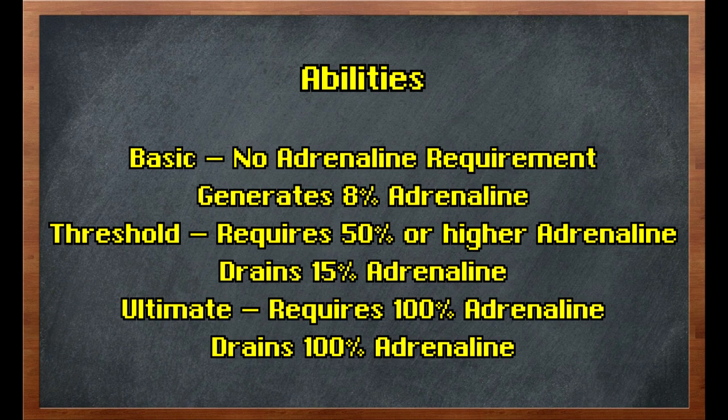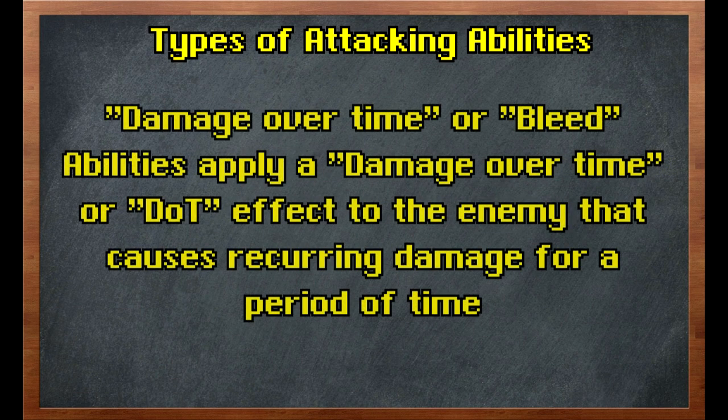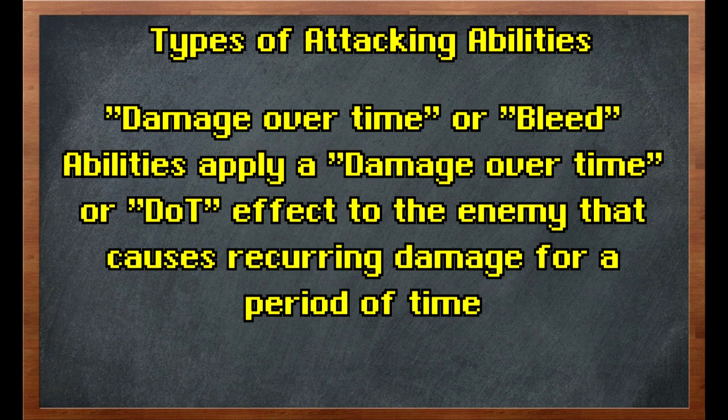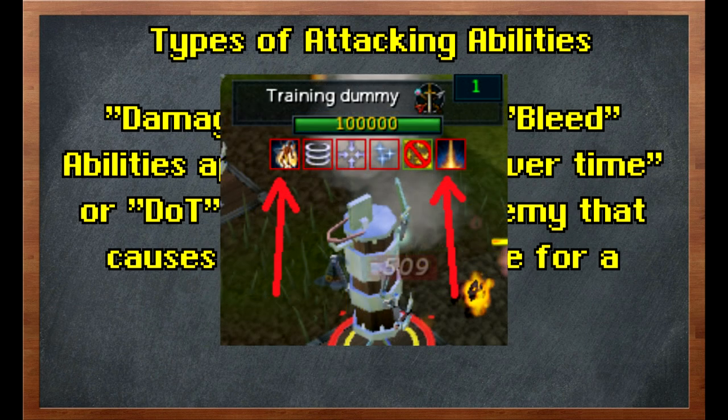Additionally, if you're using an ultimate ability that is a direct damaging ability against an opponent, you have a 25% higher hit chance with that ability than you would with a standard ability, which is one of the reasons why abilities like Onslaught are so powerful. We can further break down attacking abilities into three subgroups. The first, called single casting or standard abilities, just fire an attack immediately upon activation. The next type are damage over time or bleed abilities, which apply a recurring damage effect to the enemy over some period of time. An icon for that ability will appear on your enemy's debuff bar after use.